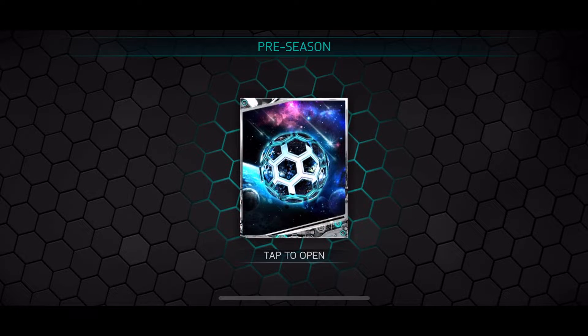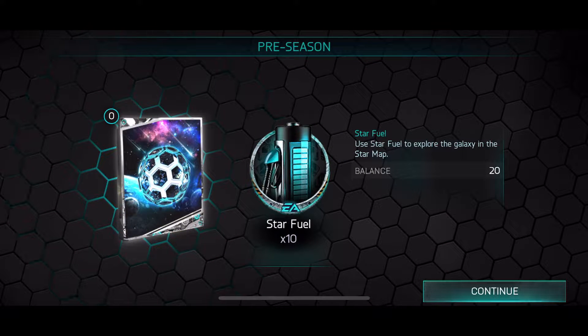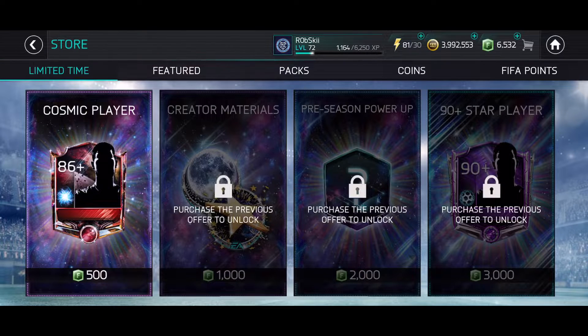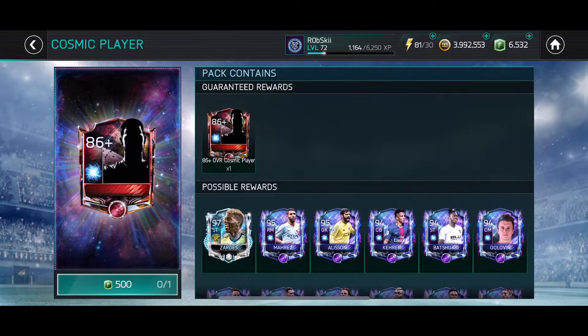Alright guys, we are back with another video and we are now doing the chain packs. We just opened up the first one which is going to give us the 4.99 cent 10-star fuel to go through the map. We loaded up on FIFA points - just enough to complete the entire chain. You need the 99 cents and about 6,500 FIFA points. We're guaranteed two players: the 86 plus and then the 90 plus at the end, as well as some great offers in between for pre-season.